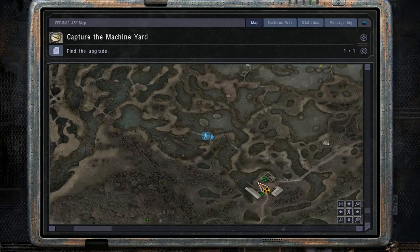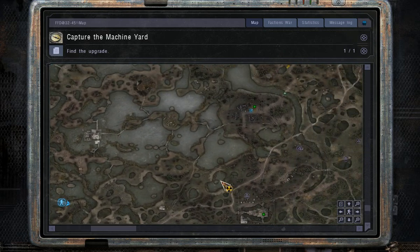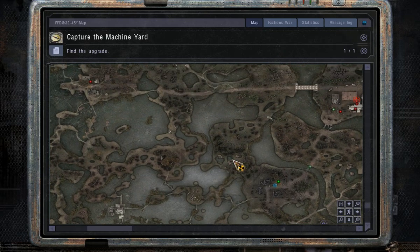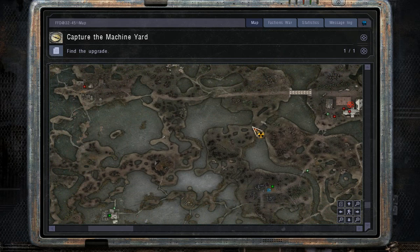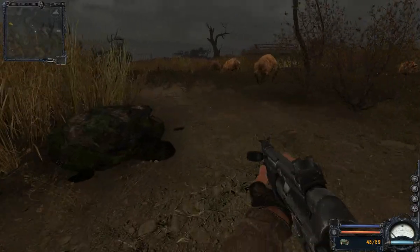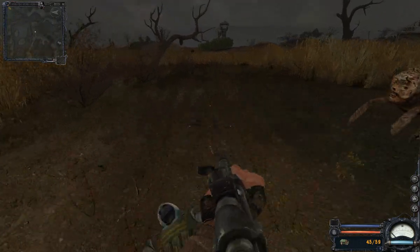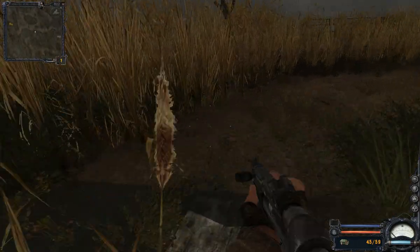Where are we? We are here, and the map is showing me a lot of green pretty much everywhere. Looks like it's about time we actually go to the camp of the renegades. Our buddies were really effective, weren't they? Let's just sprint there.